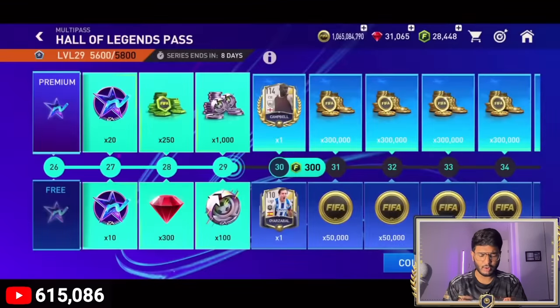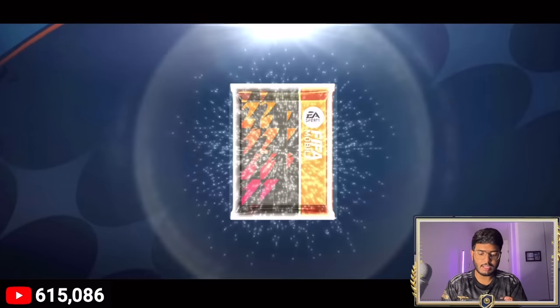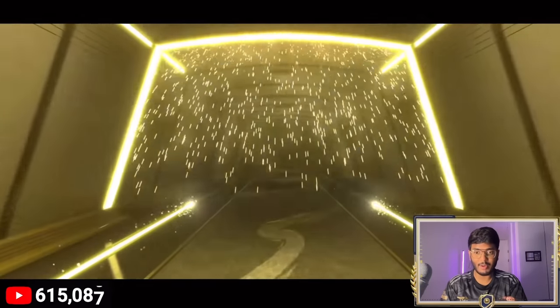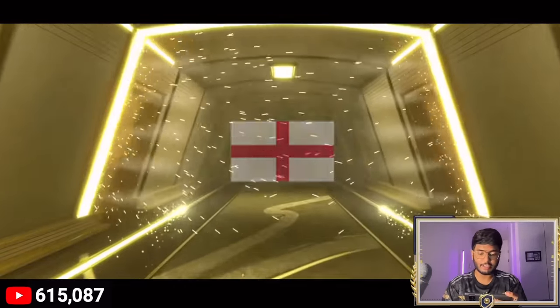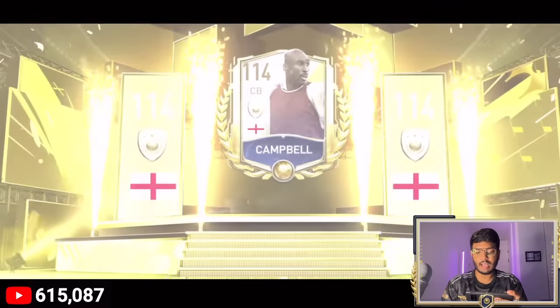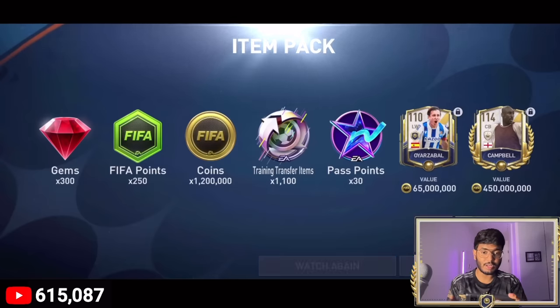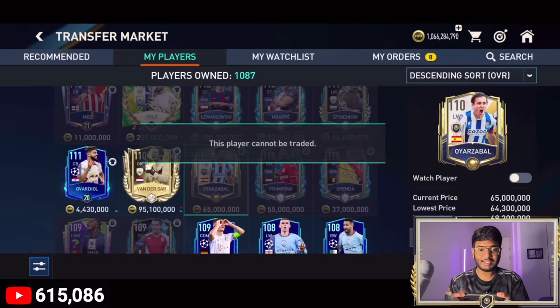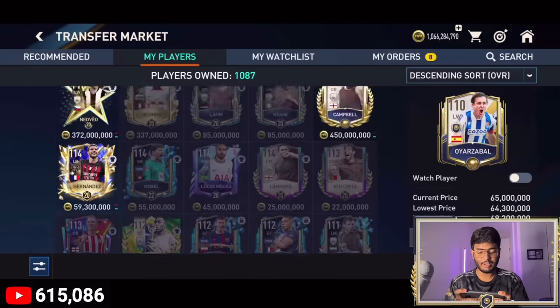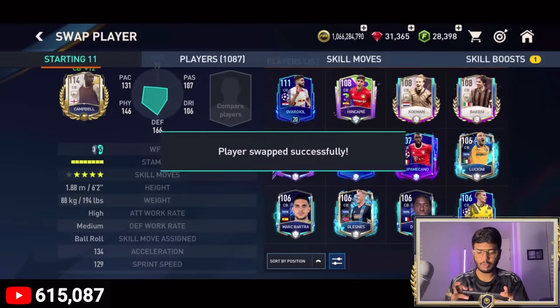Let's complete and claim Sol Campbell. We can also sell Orzabal in the market — he was going for around 65 million coins, but he turned out to be untradeable. We get some gems, FIFA points, and Sol Campbell's walkout animation — England center back, Arsenal. Sol Campbell cards are really good in game. So we're going to replace Guardiola with Sol Campbell.